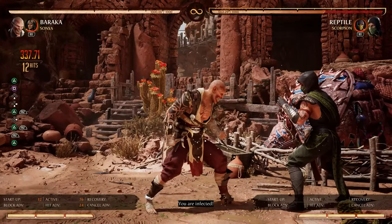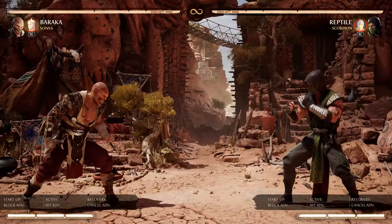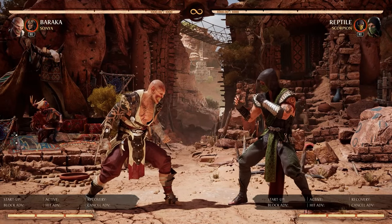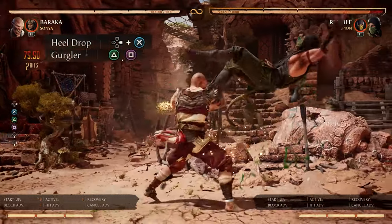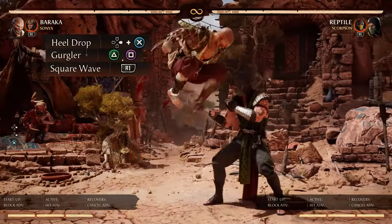Of course you can enhance it, but you don't have to. As this is our normal pop-up, it is unsafe on block, so you'll want to use this more when you punish. A safer combo would be the 4-3 heal drop right into the gurgler, then we'll use our R1 square wave, and we'll do gurgler again.